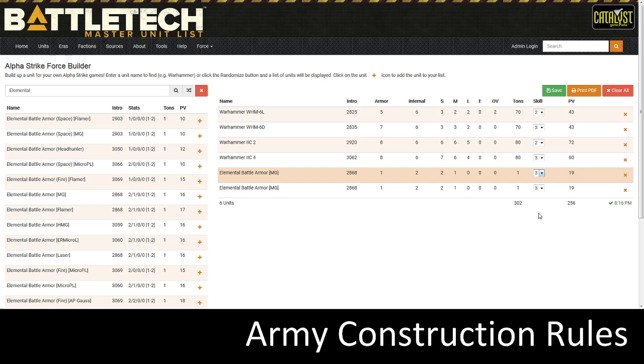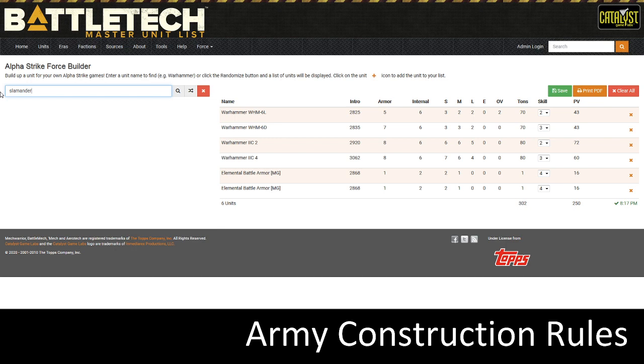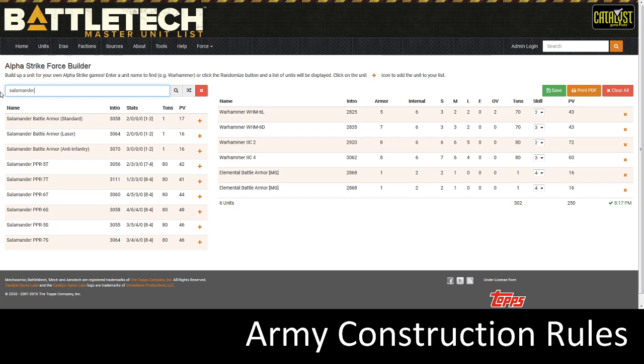For this tutorial list, I'm keeping them at Squad 4s at Skill 4 to follow along. I want one more battle armor — I'm going to try a Salamander battle armor. Because I can't have any more elemental battle armor, that doesn't mean I can't have more battle armor at all — I just need to choose a different chassis and variant. So let's go with the Salamander battle armor laser, select that, and keep it at Skill 4.